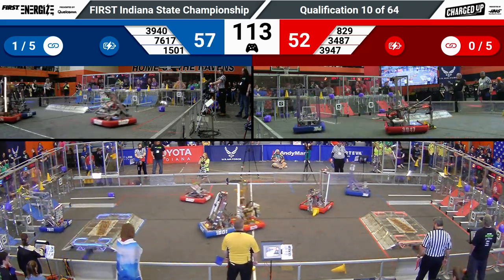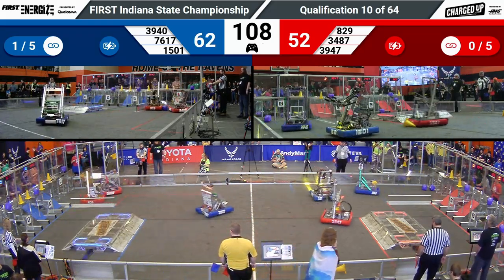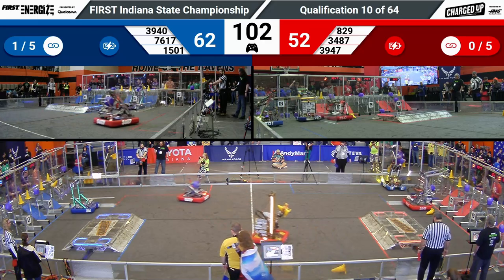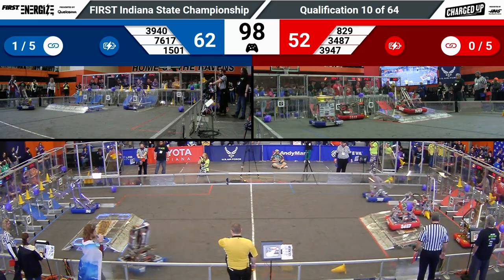We're going to score one, two, three game pieces up high on the Blue Alliance. 1501 waiting to allow 3940 to cycle from the ground feeder station. Both those robots are looking to come from the same place, so they're going to have to work on making sure their cycles don't overlap with each other.